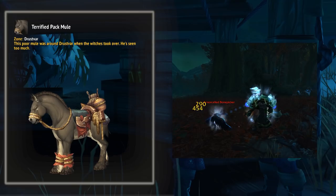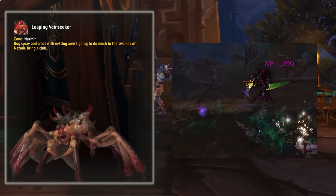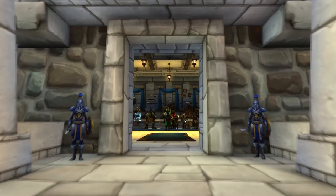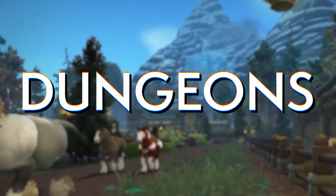You ideally want to find an optimal farming location and stick there. You can get the Dune Scavenger from Vol'dun, the Terrified Pack Mule from Drustvar, Golden Mane from Stormsong, and the Leaping Bane Seeker from Nazmir. These are designed as random fun rewards while leveling or doing world quests, but they are BoE, so you can buy them from the auction house. They're expensive right now but will likely get cheaper, so I wouldn't prioritize them just yet.